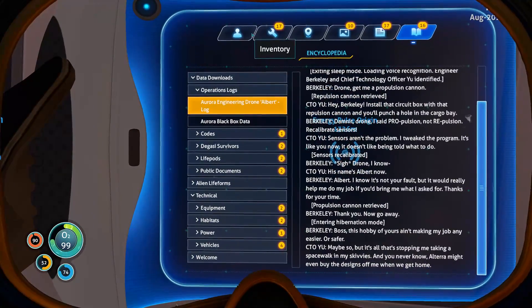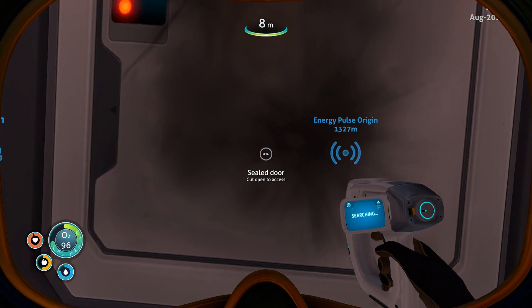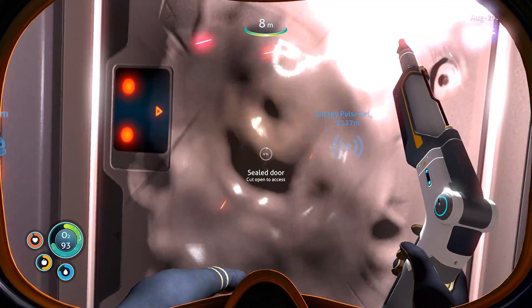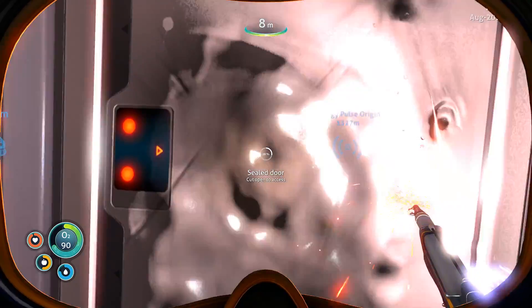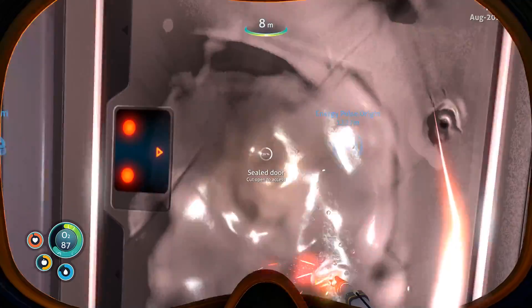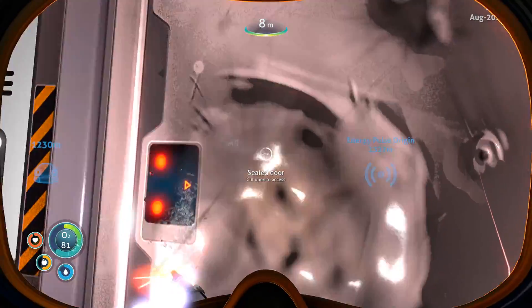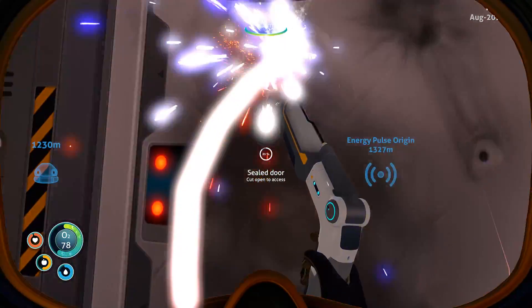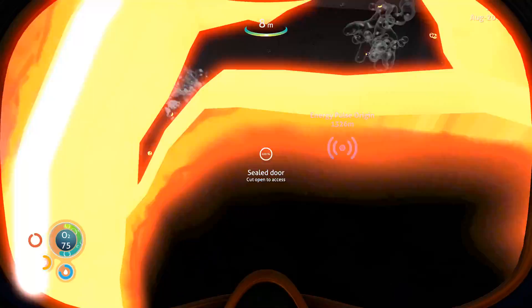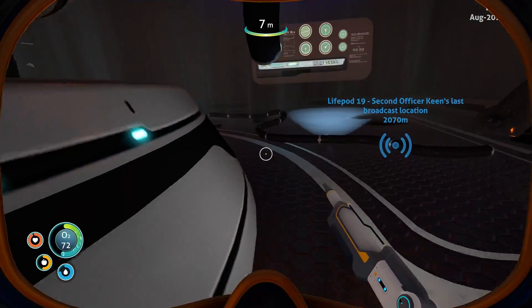We've got another laser door. There we go, let's just get into this one. That data terminal normally always talks about the Aurora and sending help and ship schematics for like a rocket or whatever — so it's very strange that it didn't talk that time. Unless they changed it between the captain's room and this one on which terminal talks.